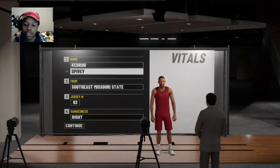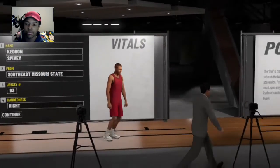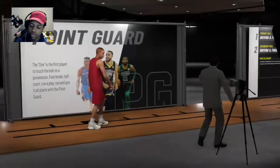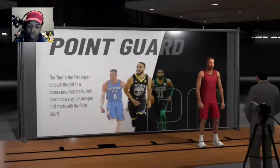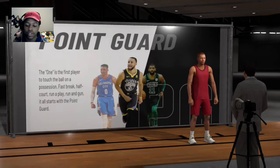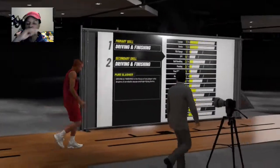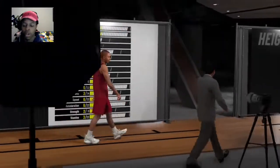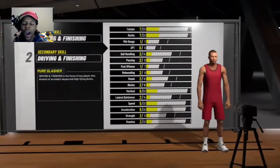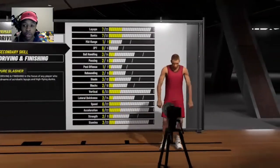What you have to do is make a character. Make a point guard at the shortest height possible, then sign with the Warriors — because it's the best team to pick. You basically won't play at all, which is why I think it's the best thing to pick.